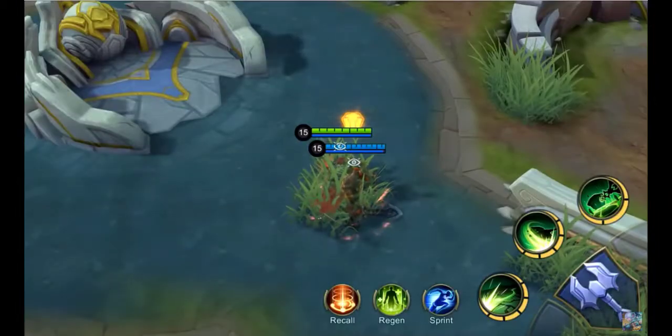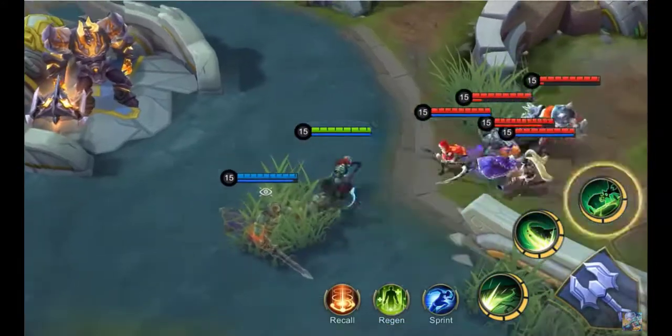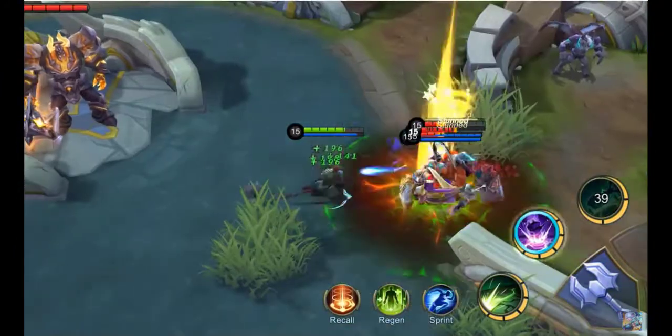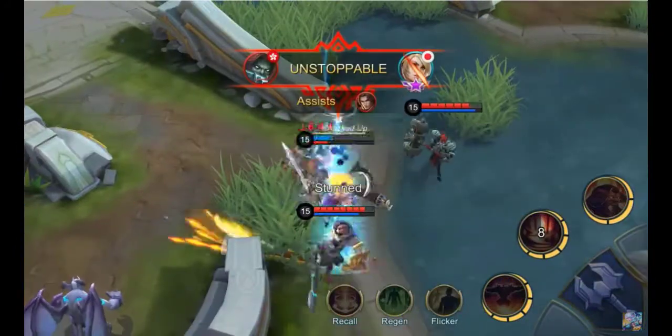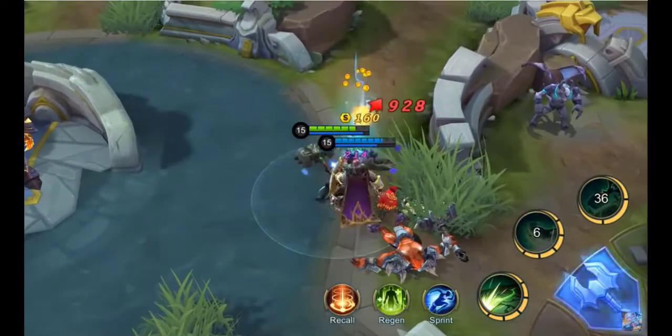Tirizla and Tigreal lay in ambush, waiting for the enemies to approach. Tirizla casts his Penalty Zone ultimate skill on the five unfortunate enemies, followed by Tigreal who controls them — just in time for Tirizla to use his Execution Strike to finish them all. Wiped out.